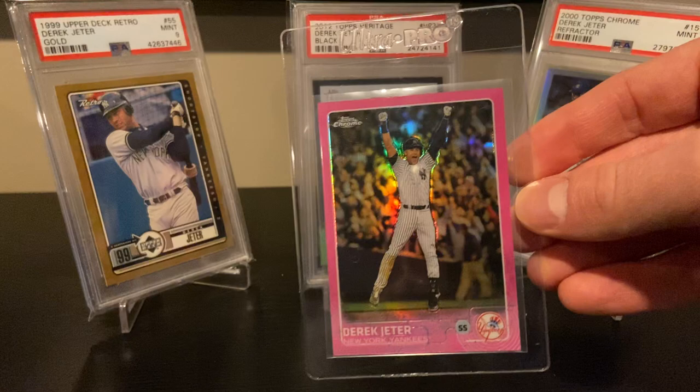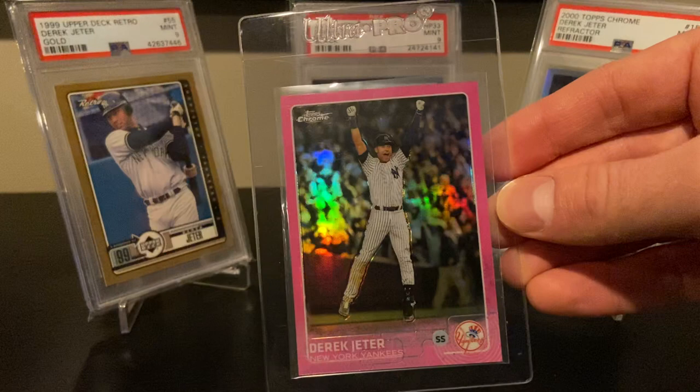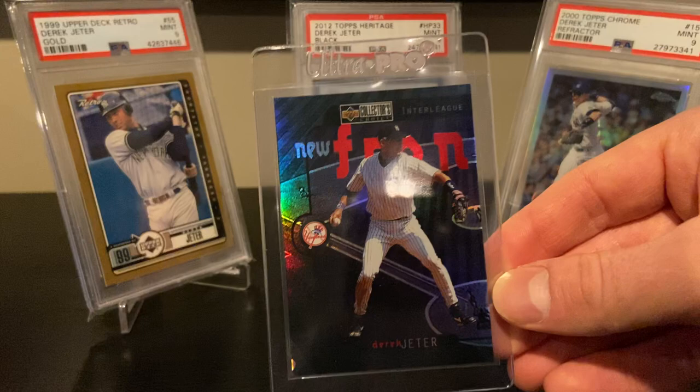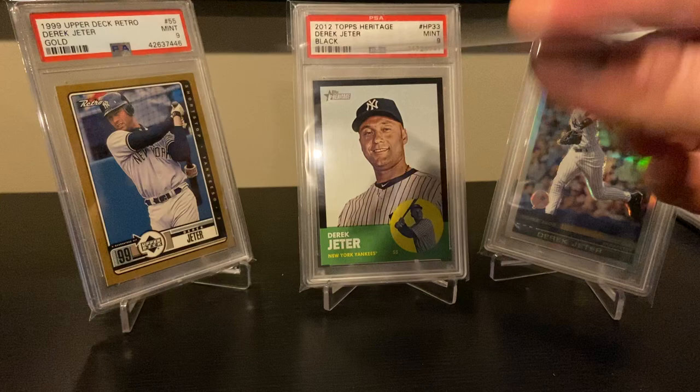I believe this is a 2014 or '15 Topps Chrome pink refractor. I love the color — there weren't too many. I think this might have been one of the first years they did pink, so kind of cool. Here's a '97 Collector's Choice New Frontier — these cards really fly under the radar. They were one per box and dual cards — there's another card from another Yankees player that would complete the frontier design. They don't get a lot of popularity but they are somewhat tough.